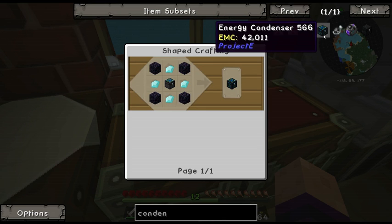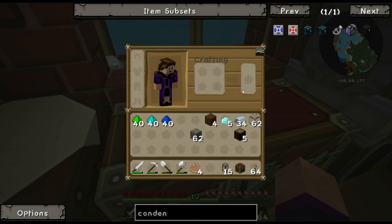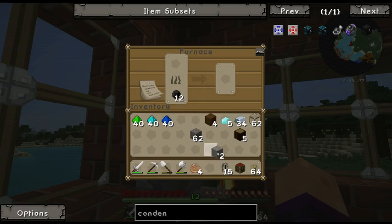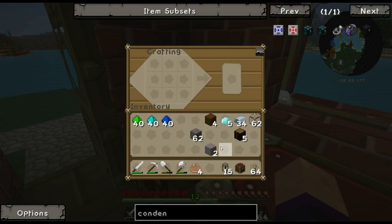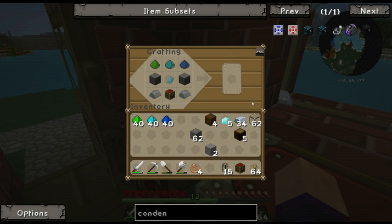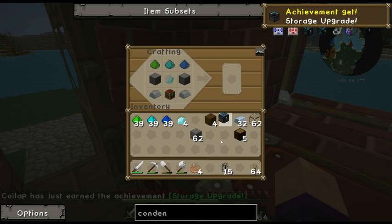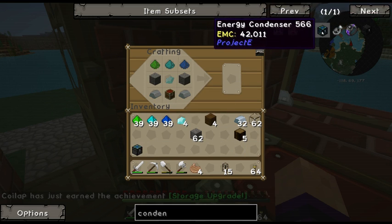Two pieces of stone, let's go. If I click that, does it all pop in? It does — it brings up the recipe. Brilliant, so let's put these in like this. Those and that, and those two and the chest and one alchemical chest — brilliant!